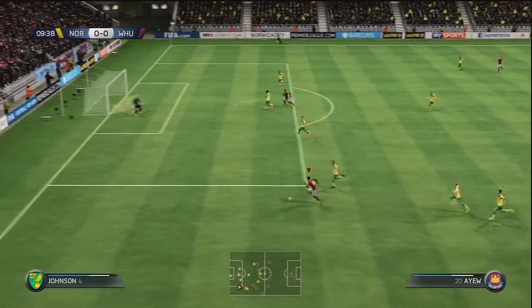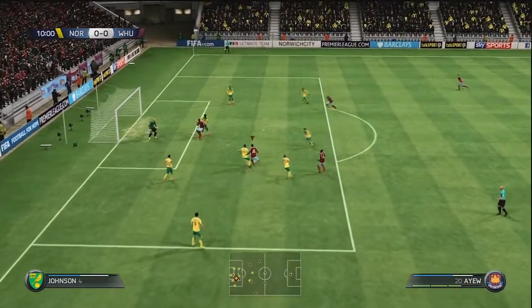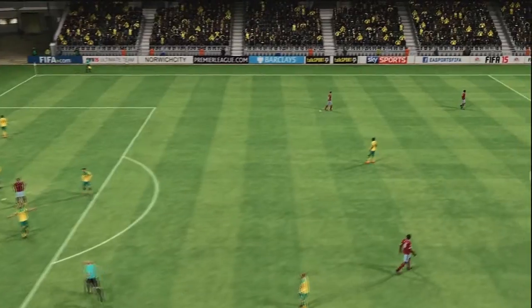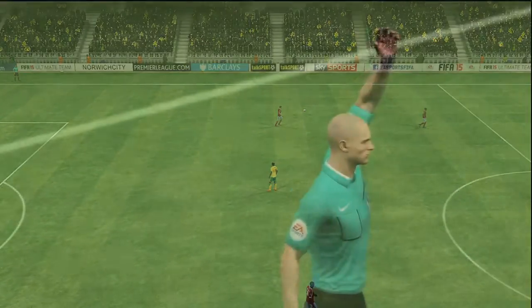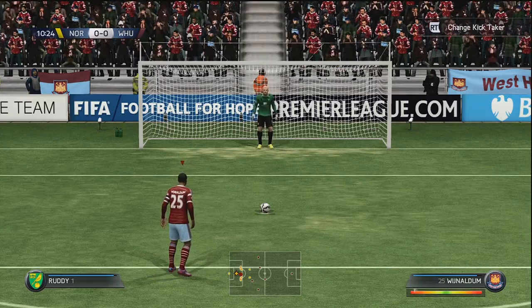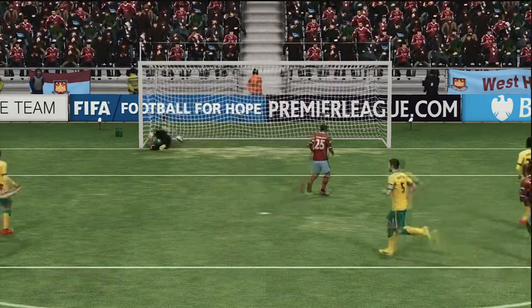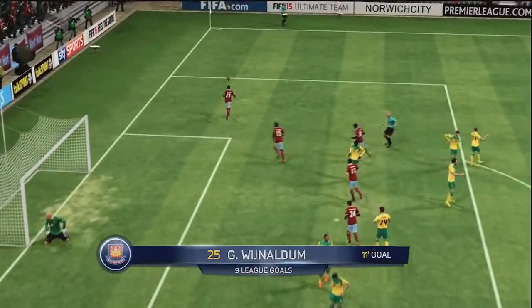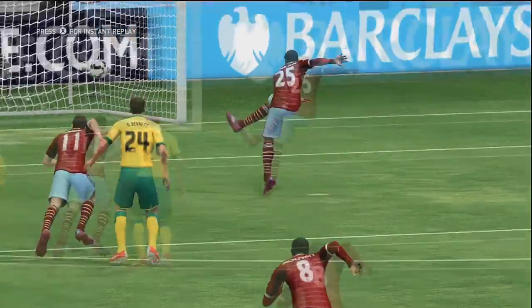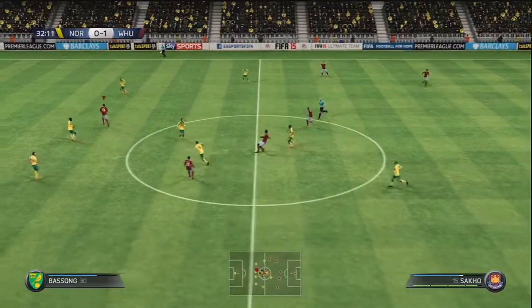Koyate doing well to skip away from a challenge, sets through Ayew with the through ball. Ayew cuts back and tries to unleash a shot but he's taken down — surely a penalty, it is. Only our second penalty of the season, and we've grabbed one here against Norwich fairly early on. Bradley Johnson gives it away. It's going to be Wijnaldum who steps up — will he put it past John Ruddy? He does, and what a penalty — right into the top left. A fantastic penalty from Wijnaldum to give us an early 1-0 lead in just the 11th minute.